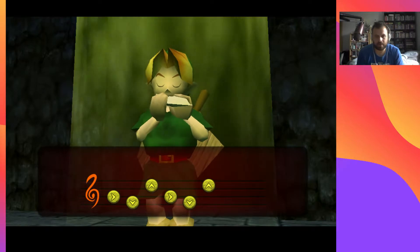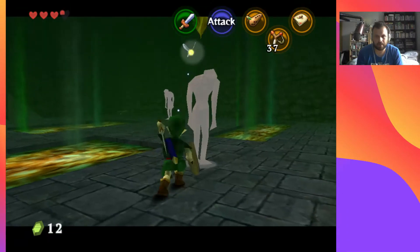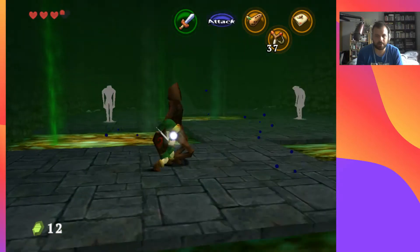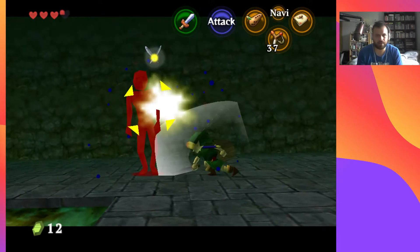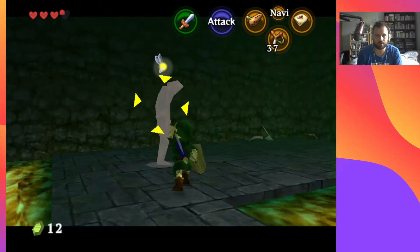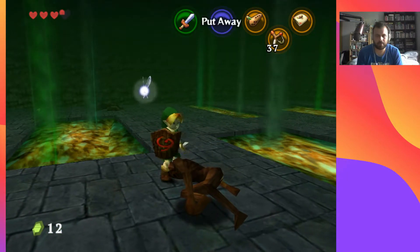I have the C-buttons mapped to the right thumbstick now as well, so whereas before I could only use two items at a time, now I can use three. Even though the 3DS version lets you use four, I really wasn't using two of those because they're on the touch screen, so I wasn't too bothered. And now we've got all the ReDeads dead — perfect.